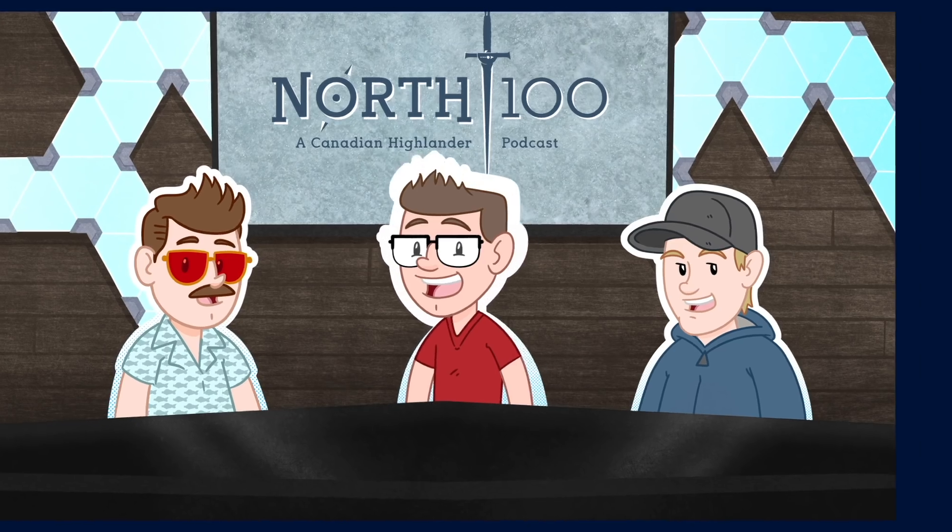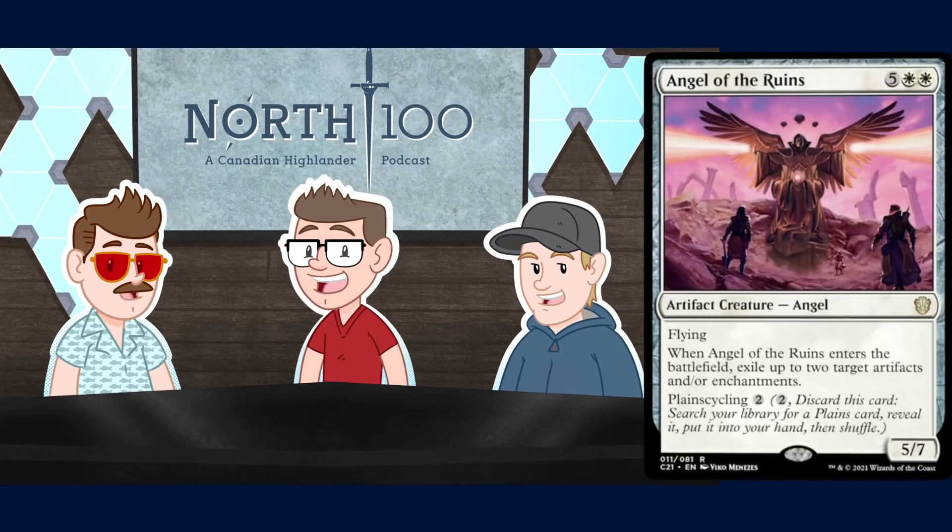Let's start with Angel of Ruins, a seven-mana five/seven artifact Angel costing five and two White. It has flying, and when it enters the battlefield, exile up to two target artifacts and/or enchantments. It also planecycles for two — discard this card to search your library for any Plains card, not just a basic, reveal it, put it into your hand, then shuffle.